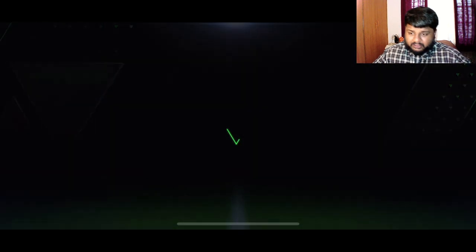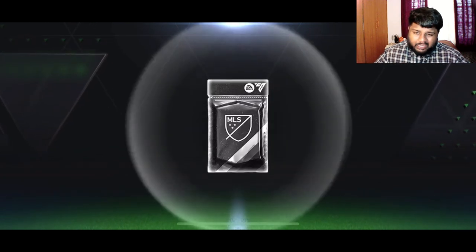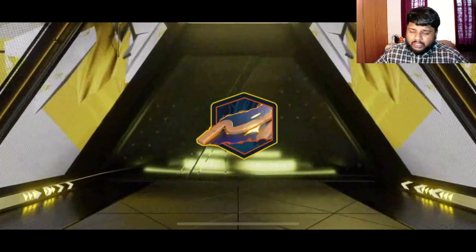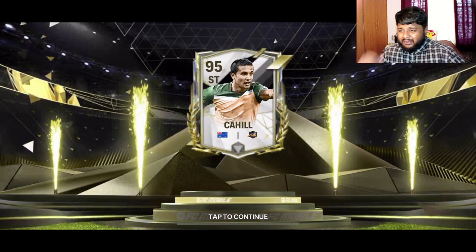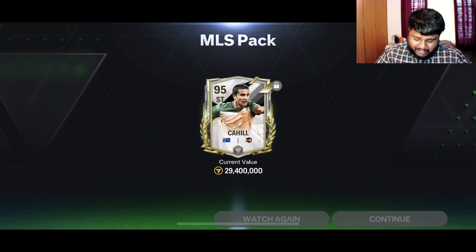In this milestone I would suggest you don't go for the Mascherano card — it is a base card. We get an icon! Oh, we got a 95 rated Cahill — that is actually pretty good! Our first MLS high rated icon.